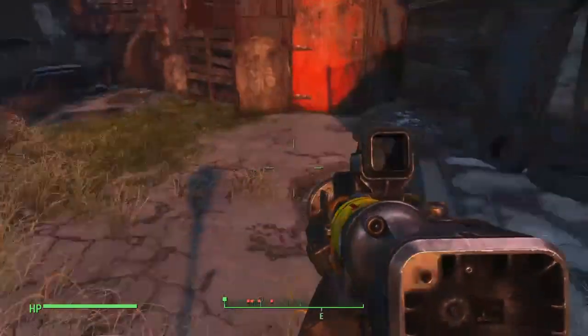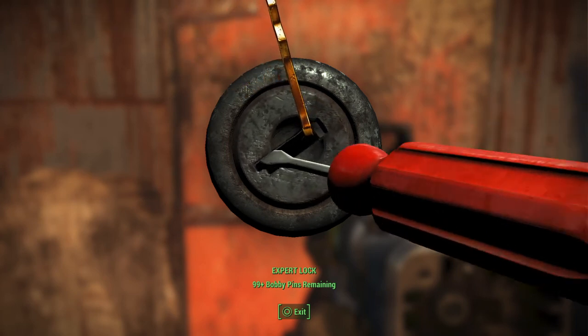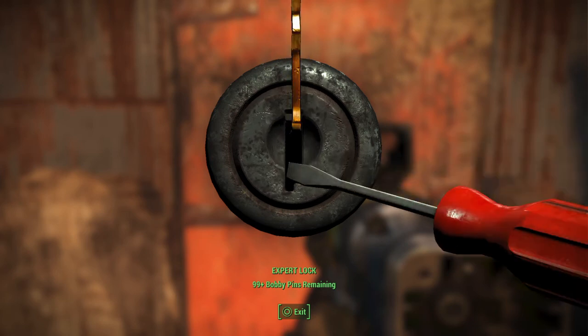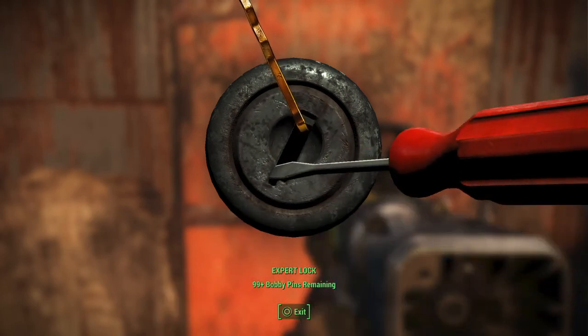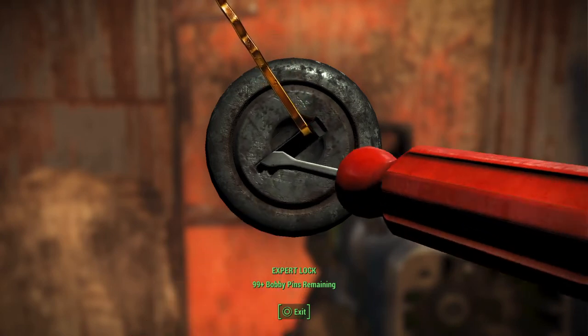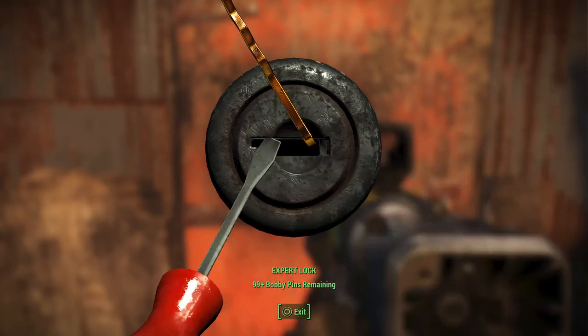Hey, there's a door — no mines. You have to actually unlock it. Well, luckily I did invest in lockpicking. I just need one more point so my bobby pins don't break, then I can just have one bobby pin and that's it. It's very close... almost there... almost had it. It's like that one little bar where it's almost there but it isn't. There we go — nice, it's open.